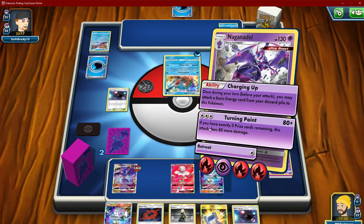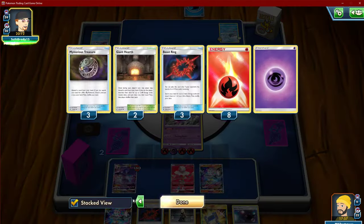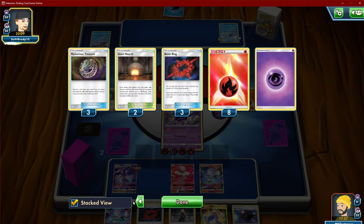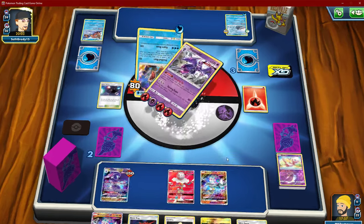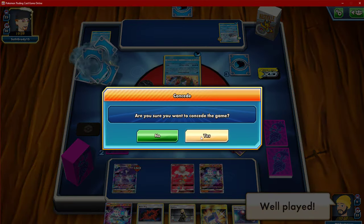There's really nothing we can do. We have to just Turning Point. These are the kind of matchups I really want to play some kind of energy retrieval — but these matchups are so far and few between that I don't think it really matters. Okay, he got this. Well played, my man — well played. Go ahead and give him that one.